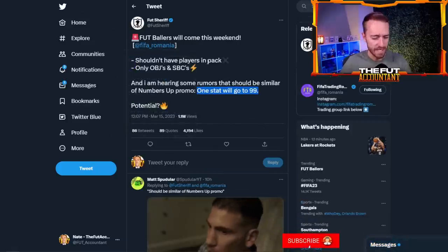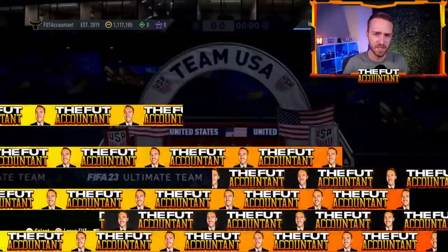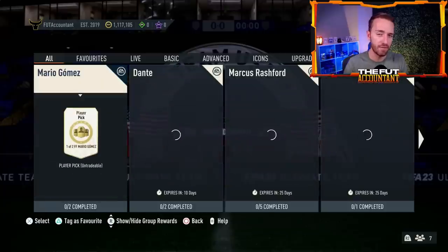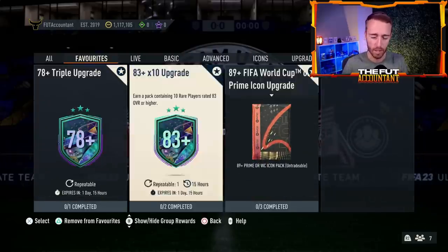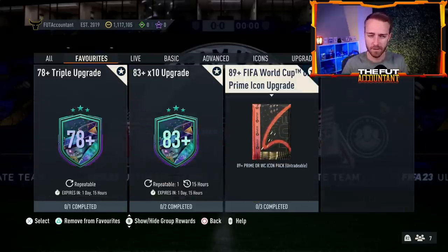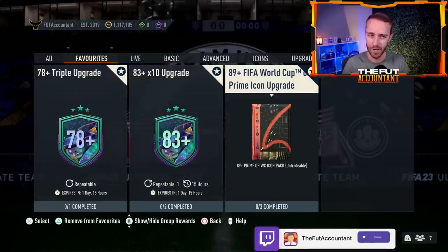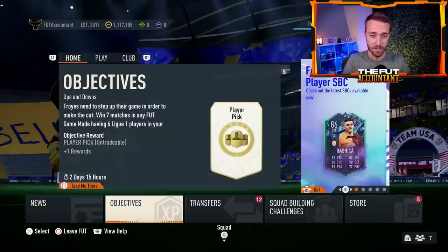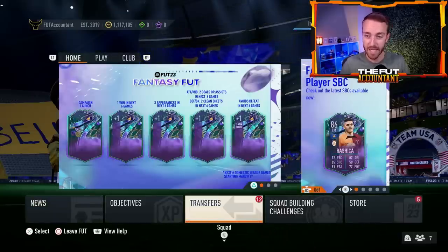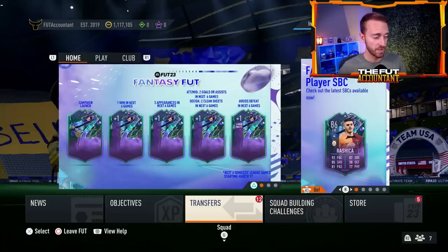There are some questions with all of this going on. If there are going to be no players in packs, what is EA going to do? And with all these SBCs out, how are we supposed to get the fodder to do the 83-times-10 or the 89-plus FIFA World Cup prime icon upgrade? Upgrade packs are still out. EA is really trying to drain fodder and coins from our clubs right now.